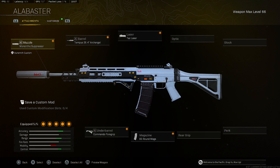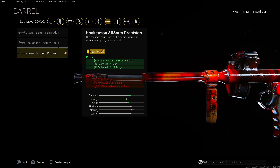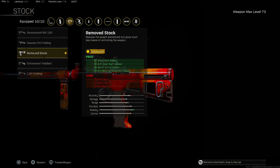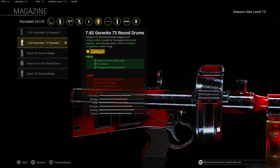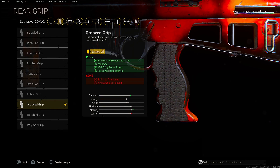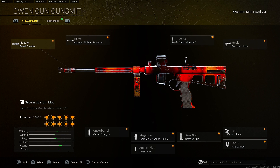Now let's get into the best class setup for the Owen. Starting with the muzzle, we're putting on the Recoil Booster for fire rate. For the barrel, we're putting on the Hockenson 305mm Precision barrel for accuracy, controllable headshot damage, bullet velocity, and range. For the optic, we're putting on the Monocle Model 47. For the stock, we're putting on the Remove Stock for movement speed, ADS speed, sprint-to-fire speed, and aim walk movement speed. For the underbarrel, we're putting on the Carver Foregrip for recoil control and hip-fire accuracy. For the magazine, we're putting on the 7.62 Gorenko 17-round mags for recoil control, accuracy, and fire rate. For ammunition, we're putting on Lengthened for bullet velocity. For the rear grip, we're putting on the Grooved Grip for aim walking speed, accuracy, ADS speed, and horizontal recoil control. For perk 1, Acrobatic, and for perk 2, Fully Loaded.